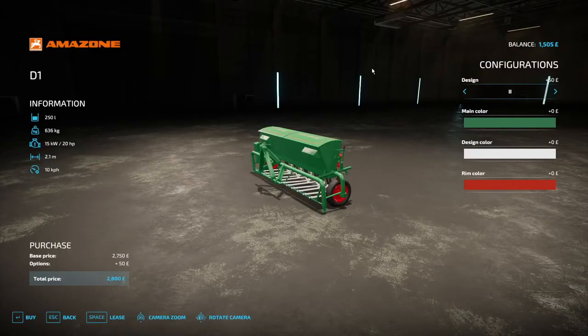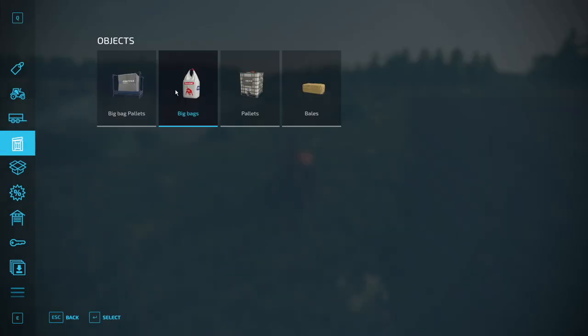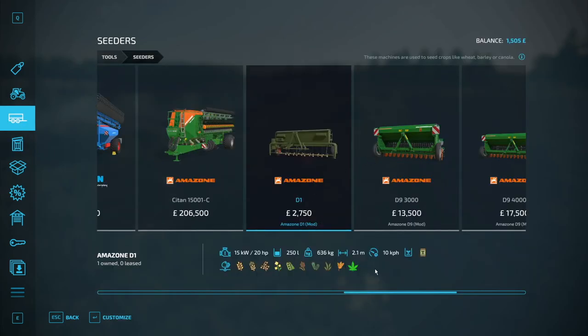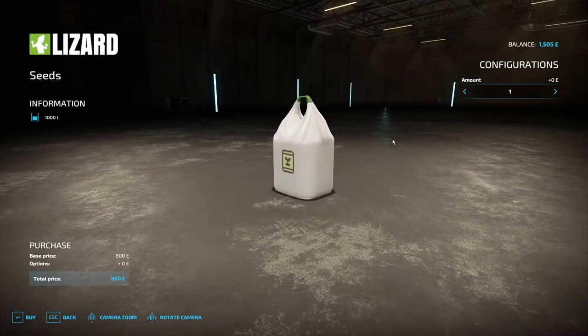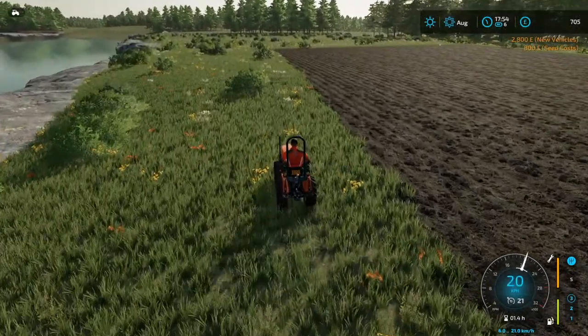That leaves us with 150 pounds, which we will use for a big bag of seed. Let's see — a big bag is 250 pounds, so we might as well get the big bag since it's cheaper in the long run. We'll get the one big bag for now and we're off to the shop.